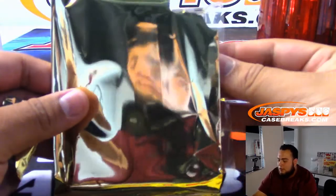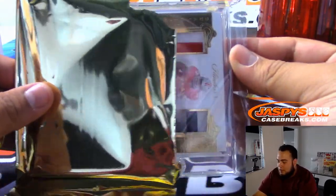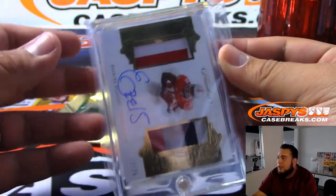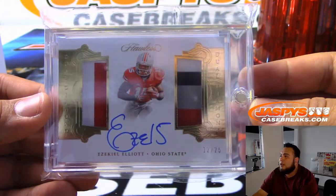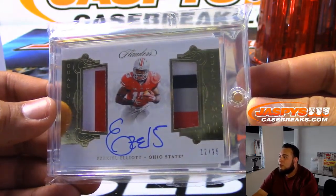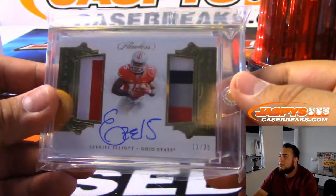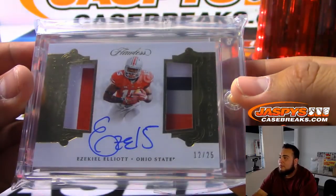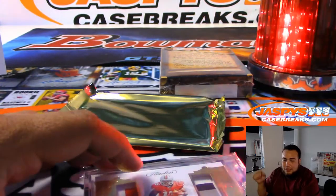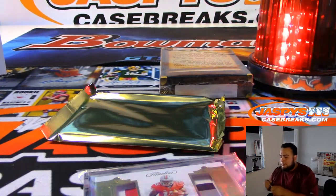Alright, next box, two more boxes to go guys. We got another one like those Exquisite cards coming up — no, it's Flawless! It's Ezekiel Elliott, 12 of 25, Flawless Collegiate, one-two-three-four color patch to the right, dual diamond — Dallas Cowboys, NFC East.